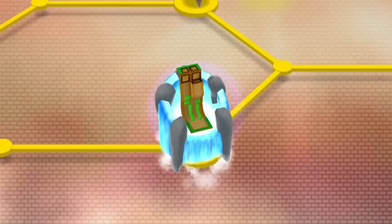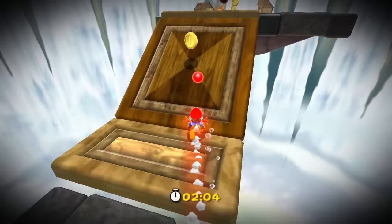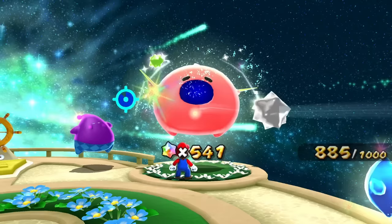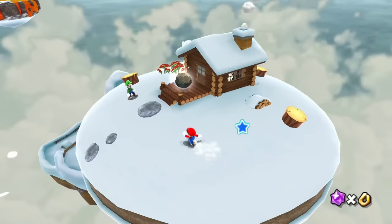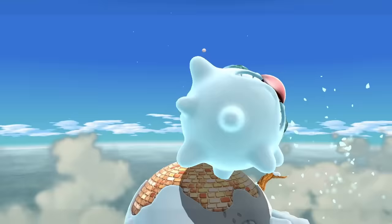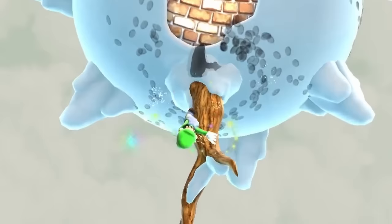I decided to head to a Prankster Comet star in Hightail Falls, which was much easier than I thought despite almost dying before the final section. I also tried Beatblock Galaxy, which was blocked by a Hungry Luma — now my favorite level in this game that requires zero jumps. I headed back to Freezy Flake Galaxy for the second star, and Luigi was here to help. The boss battle was easy, but the star still seemed out of reach. Oddly, we're actually able to spin up to this tree and slide off far enough to grab the star with zero jumps.